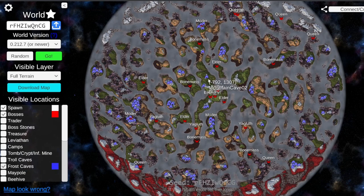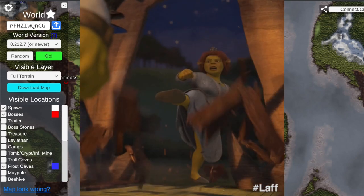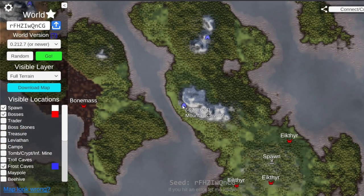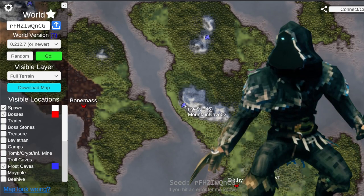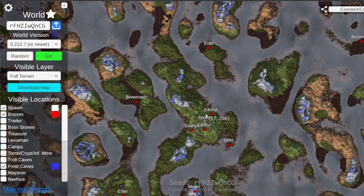Now let's look at the frost caves - this is another cool point of this map. There are frost caves right here on the edge of the meadows. Once you've got yourself a fine wood bow and maybe a bronze buckler, you could bust into one of these frost caves where you won't freeze, clear out the Ulvs and the cultists, and get yourself access to some Fenris armor. Once you have the Fenris armor, you won't have to worry about freezing to death as you try to grab some wolves early on. It'll just help speed up your Valheim journey - a super handy tool.